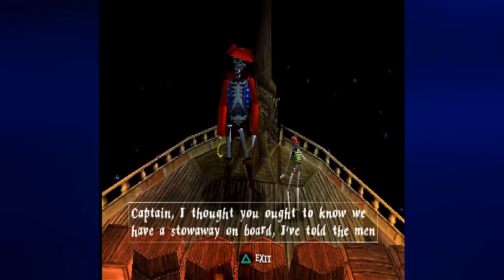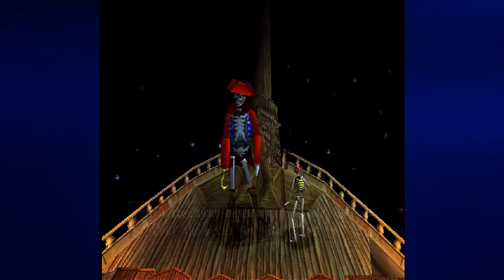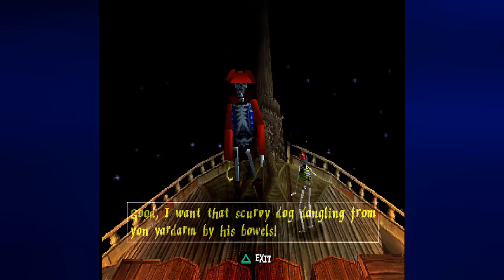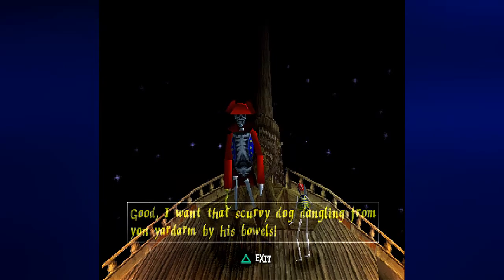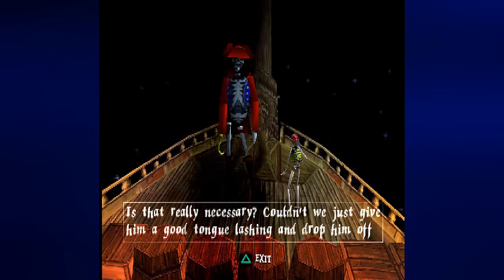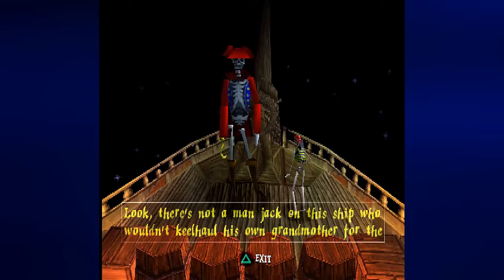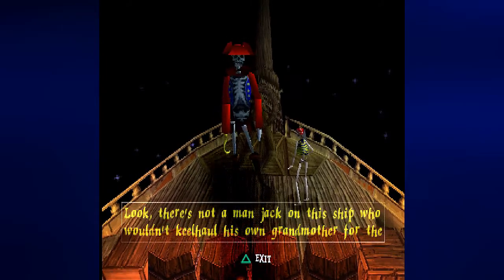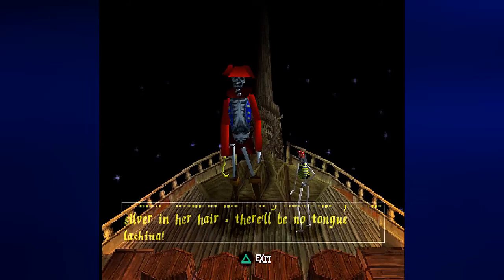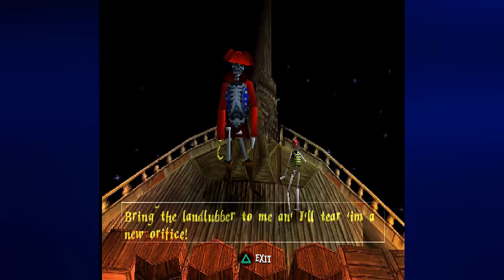Captain, I thought you ought to know we have a stowaway on board. I've told the men to scour the decks for him. Good! I want that scurvy dog dangling from yon yard arm by his bowels. Is that really necessary? Couldn't we just give him a good tongue lashing and drop him off at the next port? Look! There's not a man-jack on this ship who wouldn't kill half his own grandmother for the silver in her hair. There'll be no tongue lashing. Bring the landlubber to me and I'll tear him a new orifice.